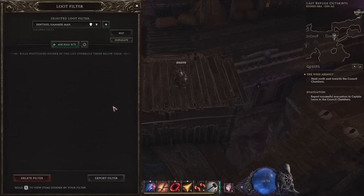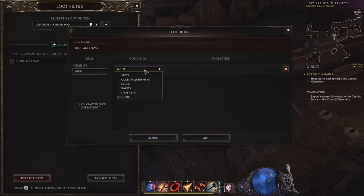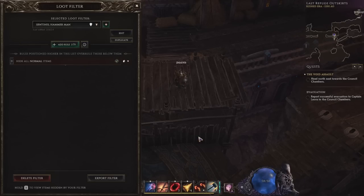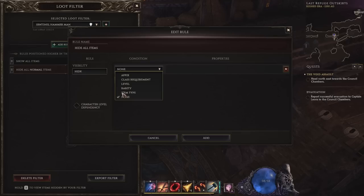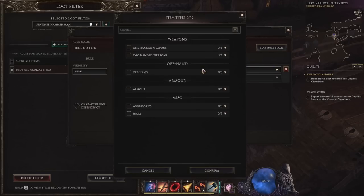Play without a loot filter for a few levels and get yourself a complete set of gear. Then you'll notice you're only really looking for magic and rare items — you won't need white normal items anymore. So press Shift+F to open up the in-game loot filter and add a hide rule. Select add rule, add condition, and make that condition rarity, selecting normal items from the rarity dropdown. Note that at the top it says what it's doing — hide all normal items. Click add rule and it'll go on the list. Next, think about your build — what items will you never use? Maybe you're playing a sentinel and you'll never use a wand, scepter, catalyst, quiver or bow. Add another rule, add a condition and make that condition item type, then go through and select all of the item types you don't want to see.